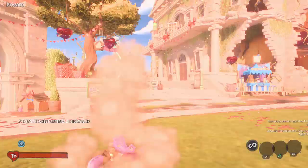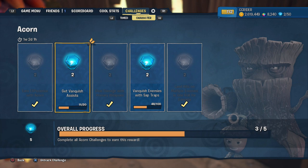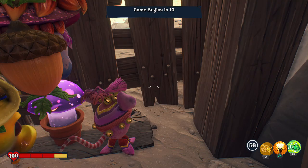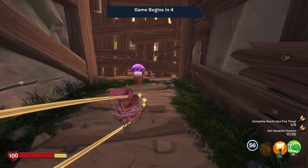We're about to get started. There are two challenges I'm mostly focusing on. The 'get vanquished with assists' is the main one, because I cannot do this in story mode — there's nobody to get assists with. So getting this online is a big reason. I also want to check out this costume, and also vanquish enemies with sap traps. That one just takes a while — I don't expect to get that done in today's episode, but making progress would be nice.